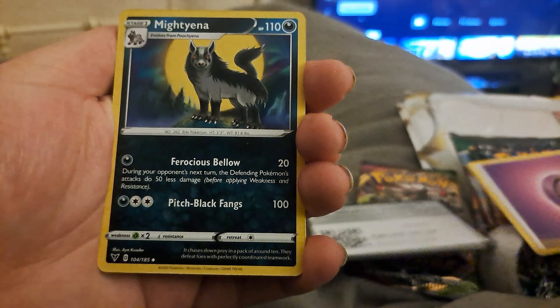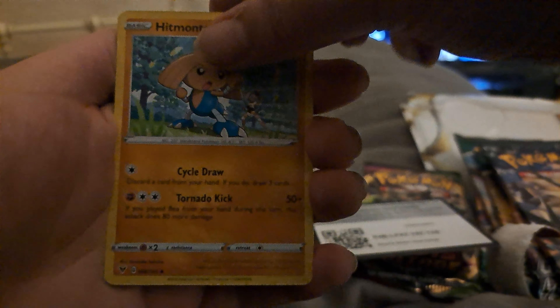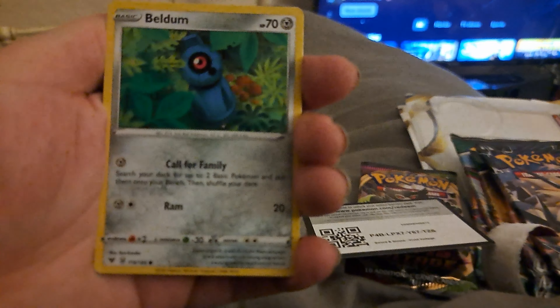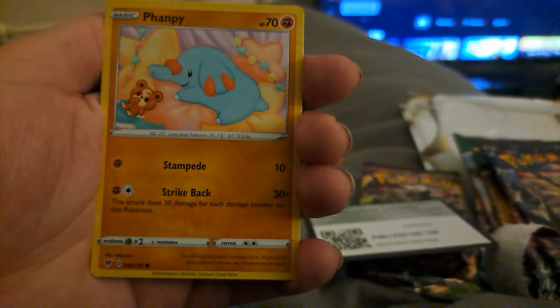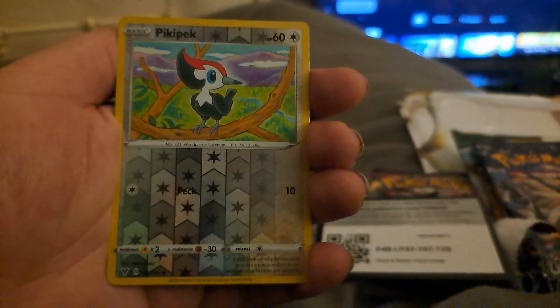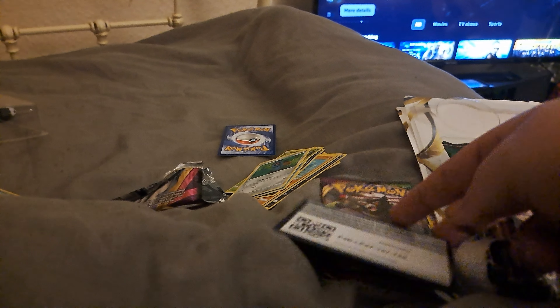Excuse me. I'm going to say Water energy. Psychic. Mightyena, Galarian Stunfisk, Hitmontop, Sandile, Wailmer, Weedle, Beldums, Pikachu. Peaky Peck reverse holo, and behind that is a Vaporeon non-holo. Not great on the first one, not great at all.